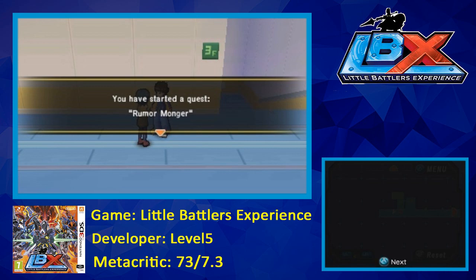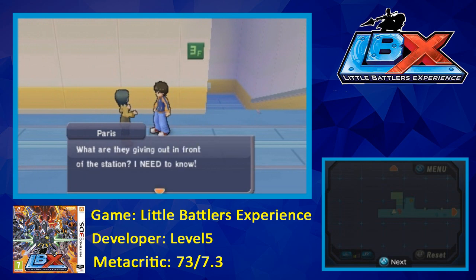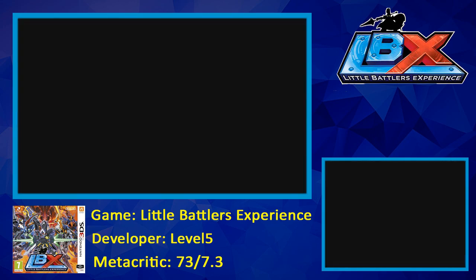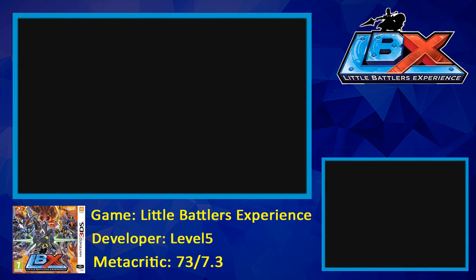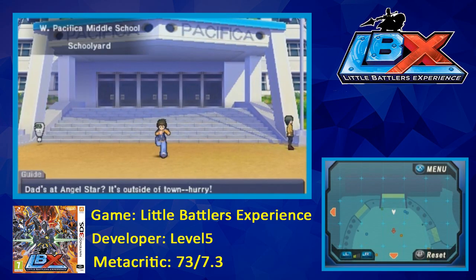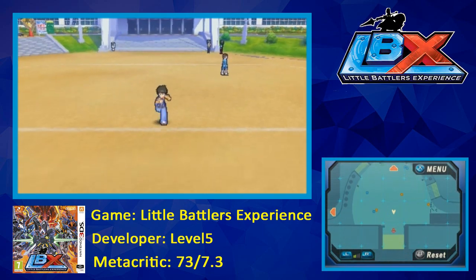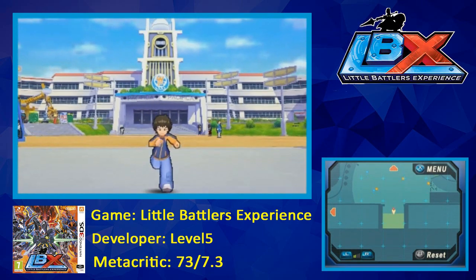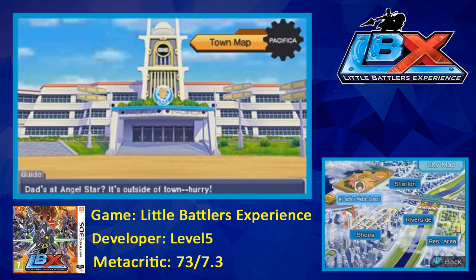So we have to go over to the station to see how that's going. So a lot of these quests are just go see this, go fetch that. Eventually as you progress through the game side quests get harder. And you can also get special rewards for the side quests as well, which we can see when we do it later on.